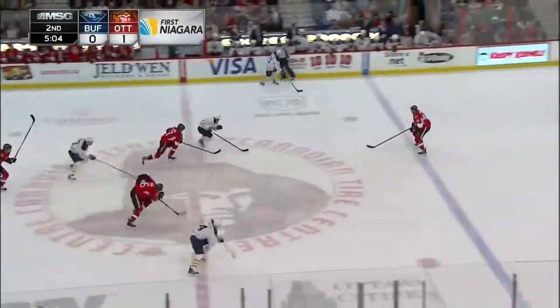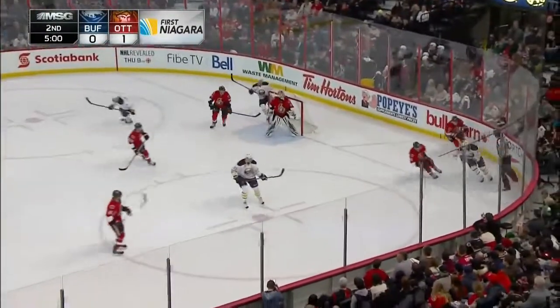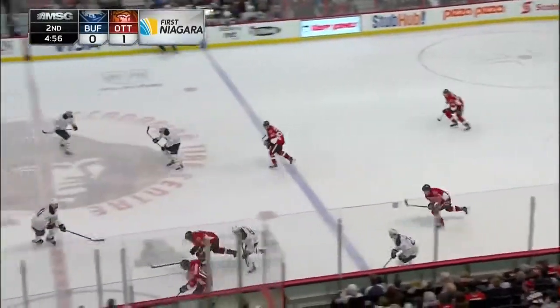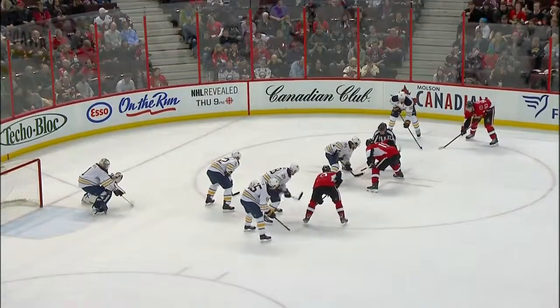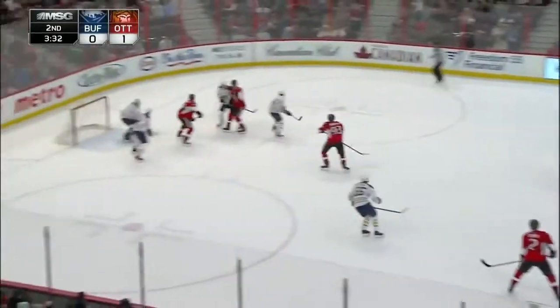Now it's Drew Stafford for Buffalo, left wing, leading three Sabres over the line. Stafford pass off in front instead of shooting it. Puck bounced to the near corner as he tried to feed Tyler Ennis cutting to the front of the net. Clark MacArthur back, maxing everybody in. And especially there's 3:35 left in the second period — late in a period like this, you can't make those mistakes.